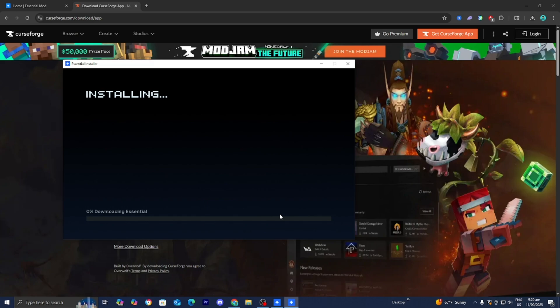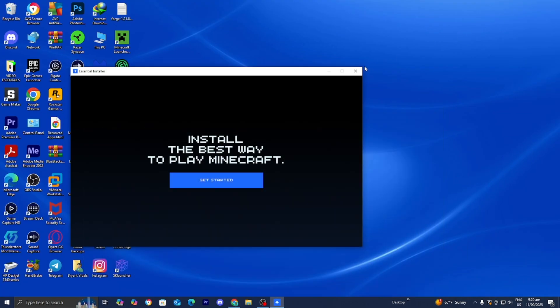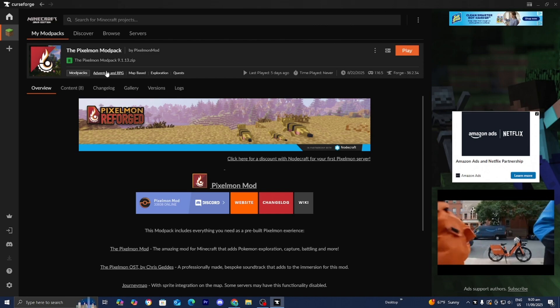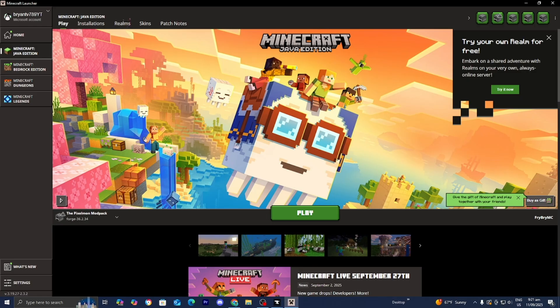Just wait for Essential to be installed. Once it says Installed, go ahead and close out of it. Now, open up CurseForge like you normally would, then locate the mod or mod pack you're trying to play and press on Play. Once the Minecraft Launcher is open, make sure that Java Edition is selected and that the mod or mod pack you're trying to play is selected. Then go ahead and press on Play.